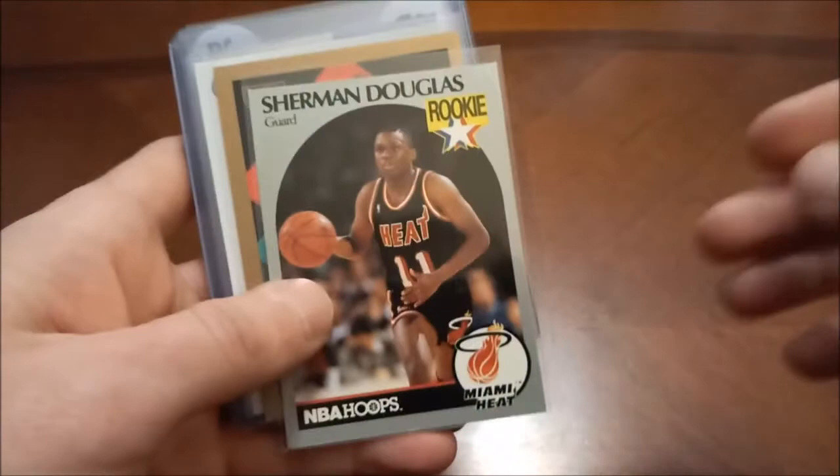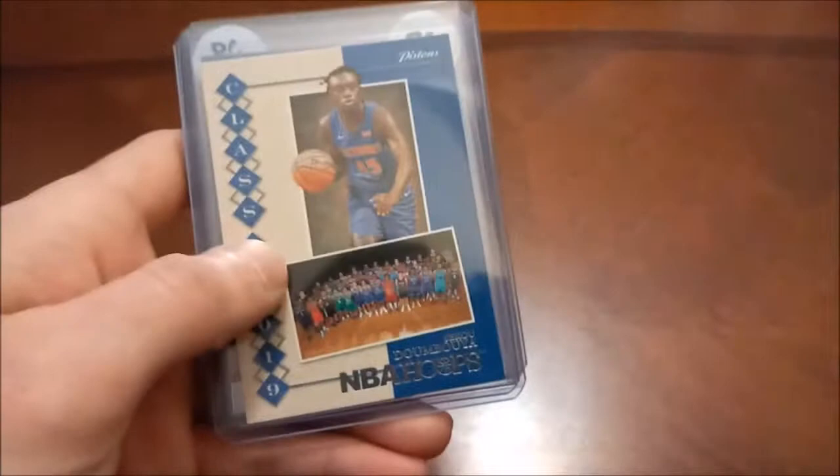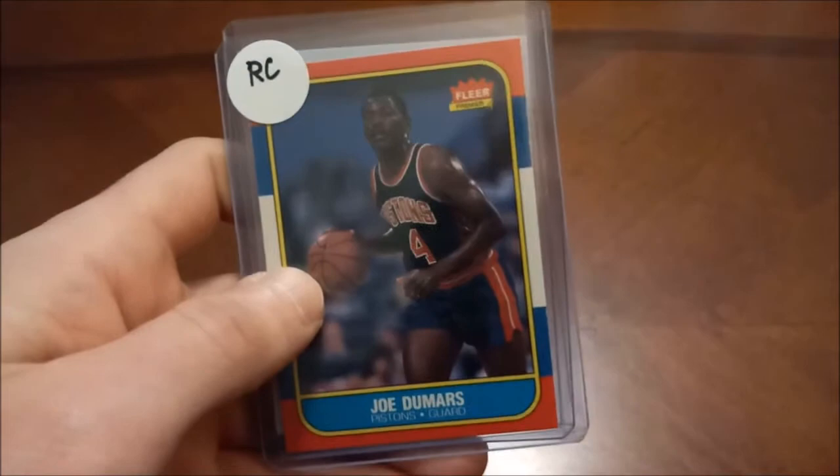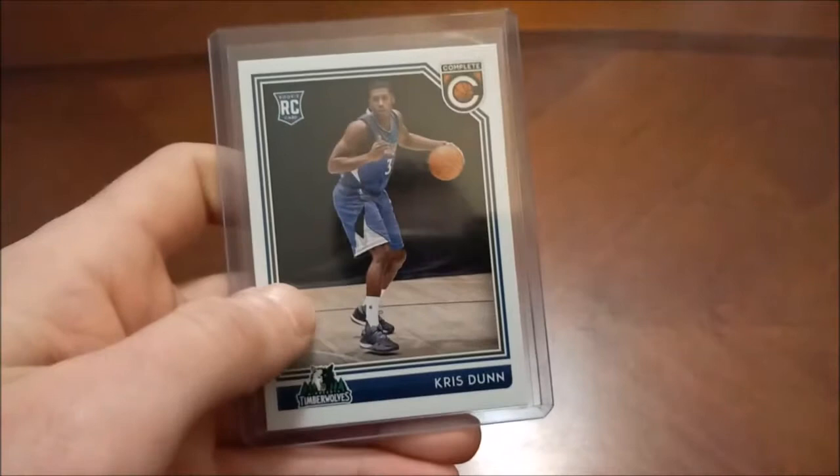Sherman Douglas — another former Celtic. Sekou Doumbouya — there's a couple of his Hoops. I thought I had more of Sekou but I guess not. Andre Drummond — another one from that loaded 12-13 set. Joe Dumars — we've seen this one I think on the channel already — 86-87 Fleer. Very tough to find those for a reasonable price. And Chris Dunn rookie card ends out the D's.